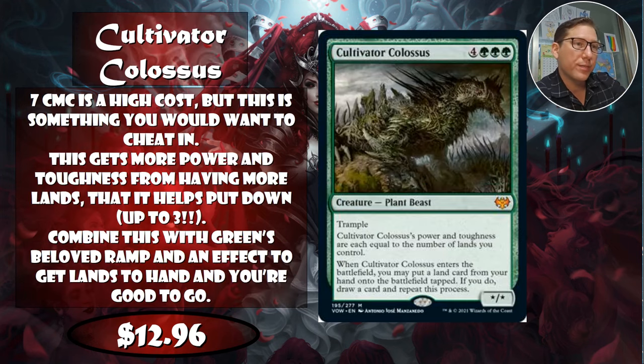Number two is Cultivator Colossus — green green green at seven CMC, which is high. Its power and toughness equal the number of lands you control, so in a green ramp deck this could be very strong. When it enters the battlefield, you may put a land from your hand onto the battlefield tapped; if you do, draw a card and repeat this process. You could drop multiple lands when it comes in. Trample is always nice, but at $12.96 I feel like this maybe shouldn't be a top value card.